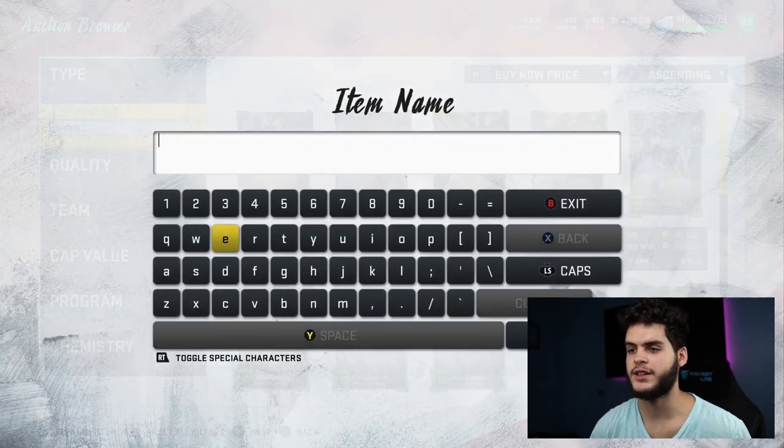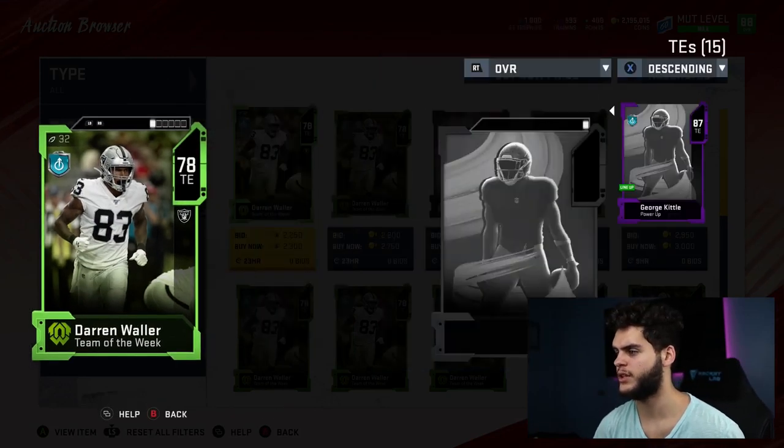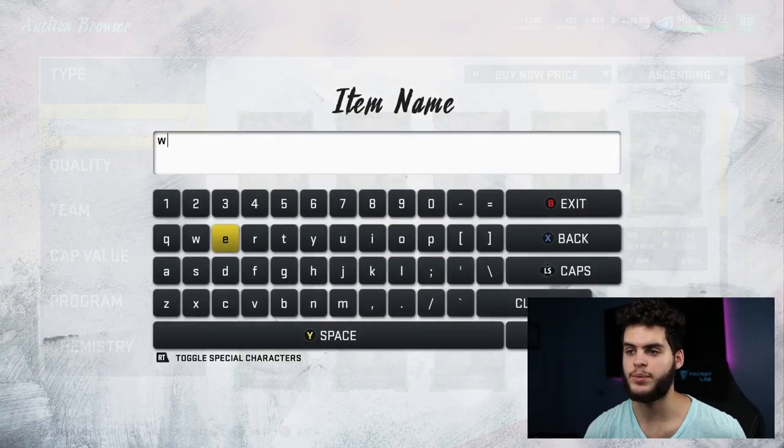Next is a guy that's budget but definitely worth it considering the state of tight ends right now — Darren Waller. I actually start him on my team alongside Kittle. He's got 83 speed, which at tight end is up there for one of the fastest in the game, 80 catching in traffic, and 84 spec catch. He's 6'6", so he's got height and speed. The way I use tight ends — on in routes, flag routes, out routes — they get space and all they really need is speed. Guys like Waller and Kittle catch it and can really take it to the house.